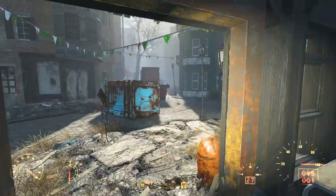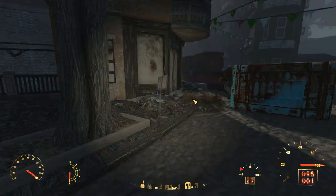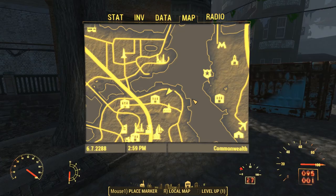There are hundreds of interesting locations in Fallout 4, but there are even more unmarked locations that we can't fast travel to that are not part of any quest. This is episode 2 in my series exploring all of these unmarked or minor locations in Fallout 4.